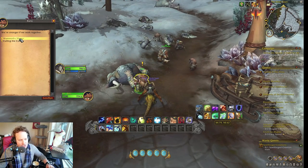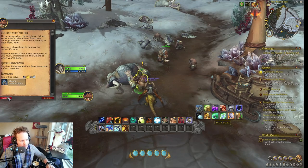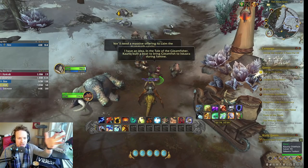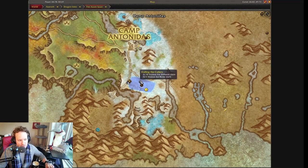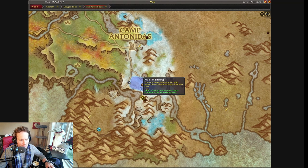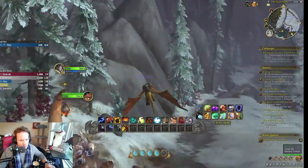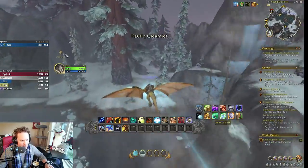Rarik is the man you're looking for. You're going to talk to him and he's going to give you two quests. You want to do both of them. The Mammoths Matter quest is the main one you need to do and it gives you some rep as well. Rarik is going to go and try to do this stuff with you, and unfortunately he ends up getting captured. Then you have to do a first quest in this area, then another quest more over here, and then the final quest happens in a cave.